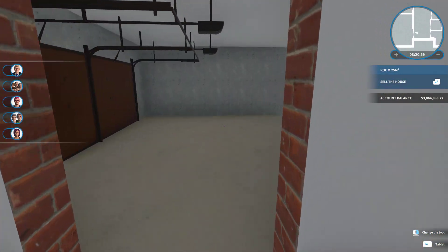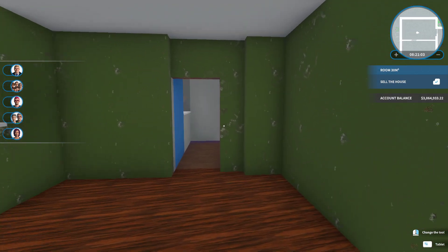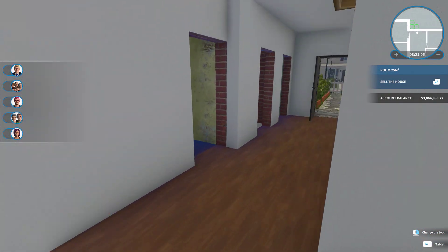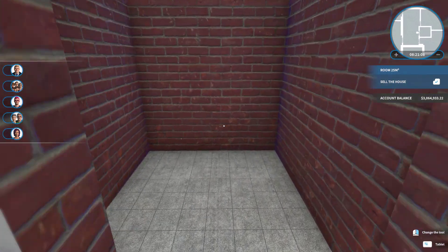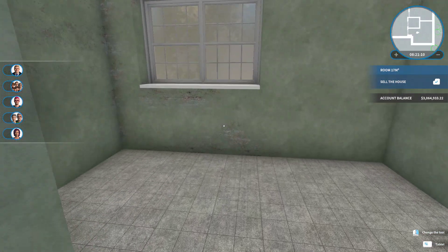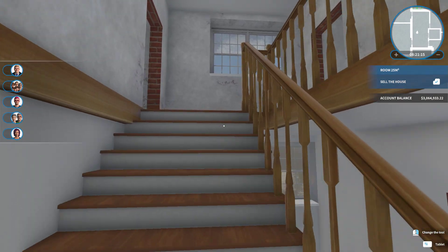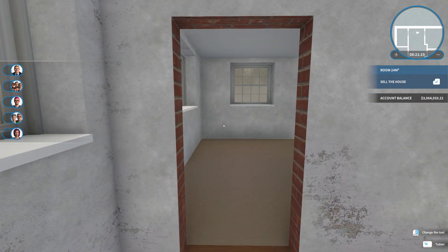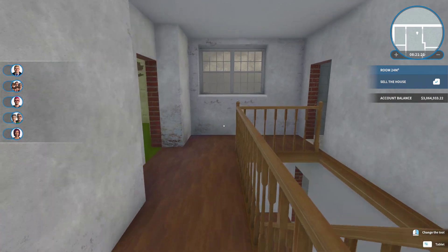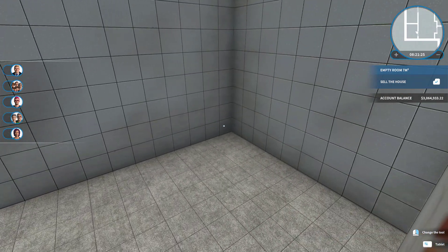Let me do a quick rundown of the inside. We have what was the garage, what was a living room, our hallway, this was a bedroom, this was a bathroom, this was a kitchen with a little table, and then back to the garage. Upstairs we had a storage room, a bedroom, another bedroom, another bedroom, and a bathroom.